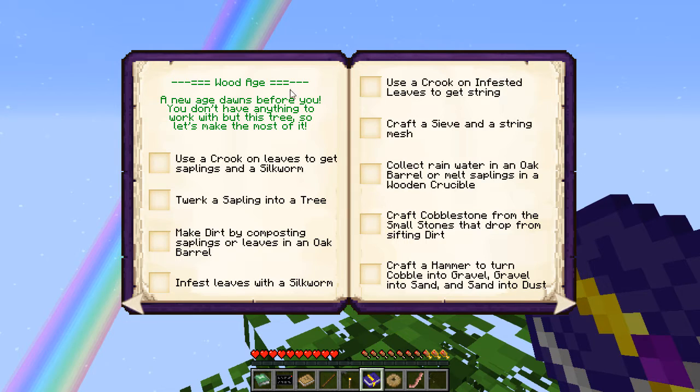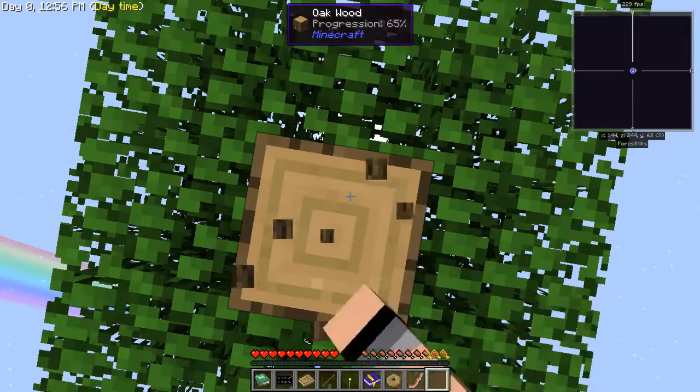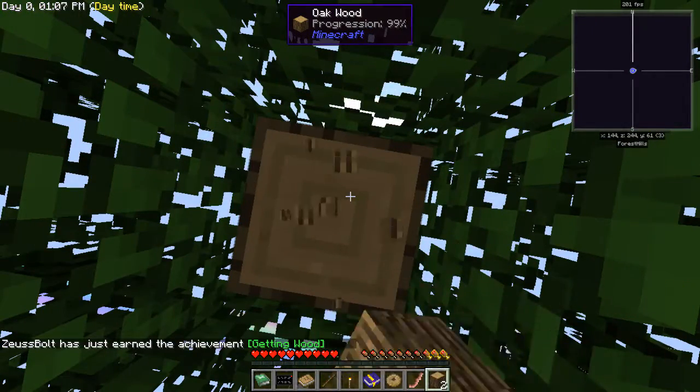We're starting off at the Wood Age. A new age dawns before you — you don't have anything to work with but this tree, so let's make the most out of it. Here are the achievements and I can click on them once I've completed them. We can twerk a sapling into a tree. I have to destroy this tree all the way and then use slabs to make sure I get the most out of it.